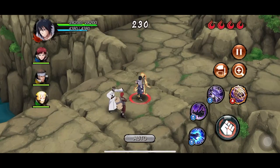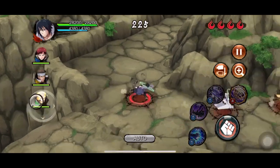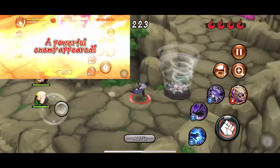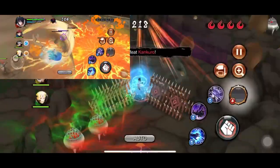The old 4-star Susanoo Chidori inflicts small paralysis and increases the user's attack power. It's also a very good iframe and can be used to enter the final room almost like DMS Kakashi, but it's not an ultimate — it's just a 4-star.